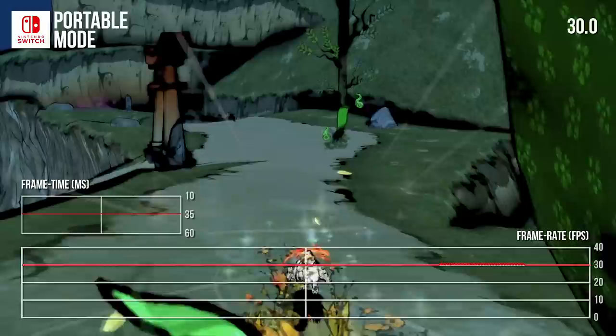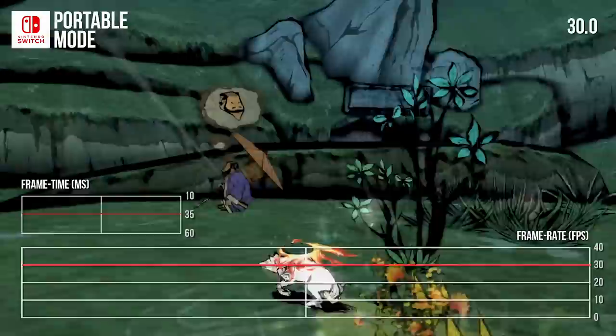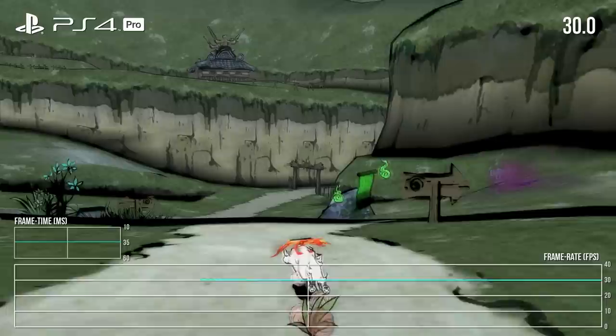Of course, we would have loved to have seen Okami at 60 frames per second, but it seems that this is one case where it's not really feasible. Modders have attempted to solve this on the PC side of things, but apparently it breaks physics, can cause crashes, and results in situations where the player can become stuck. So basically, 60 FPS is currently off the table in this remastered version of the game.